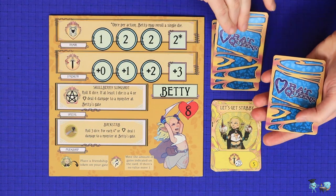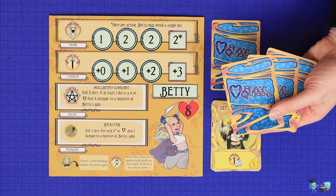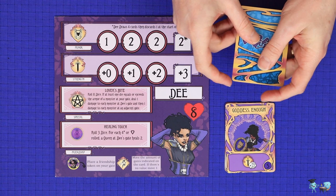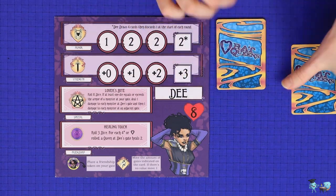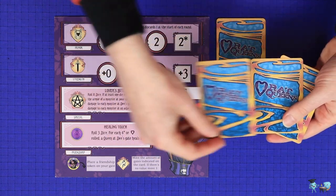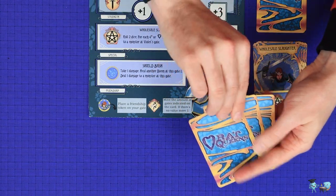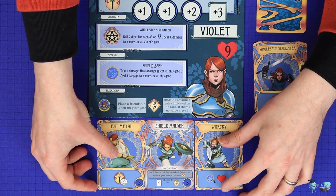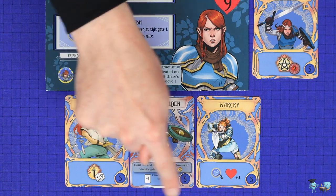Next, each Queen draws cards. Players will have no cards in their hand at this point because these are discarded at the end of the previous round. Each player draws three cards from the top of their deck to form their hand for this round. If you ever need to draw a card and your draw deck is empty, shuffle your discard pile, flipping it over to form a new draw deck, and then continue drawing until you've drawn the cards you need.